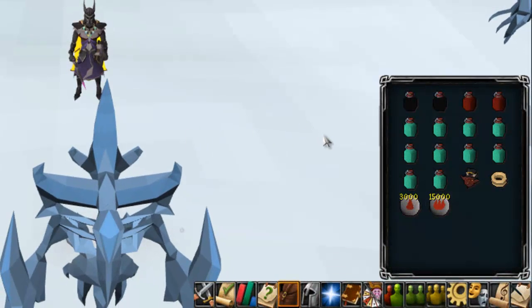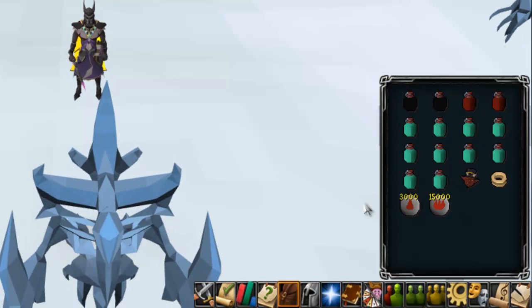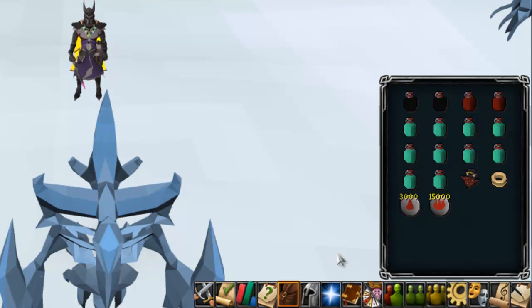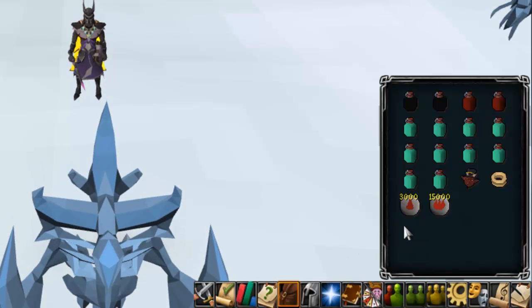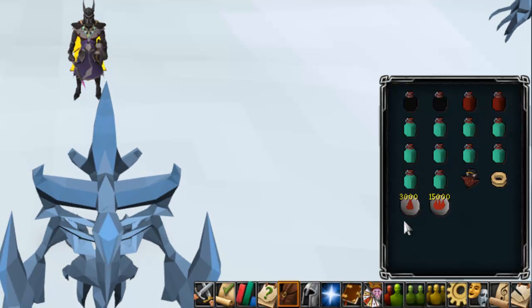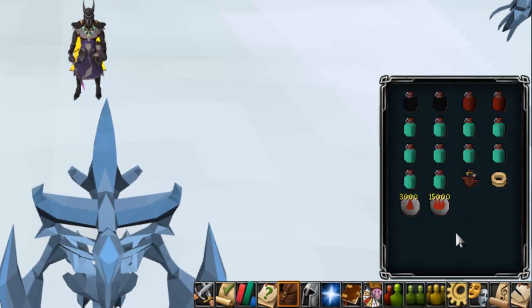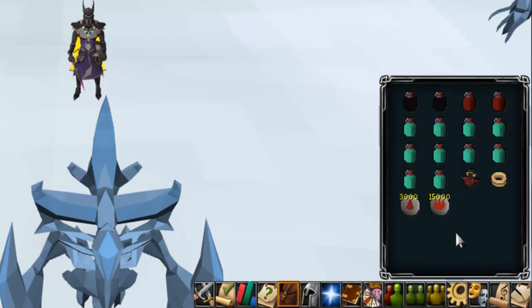The first thing we're going to do is set up the inventory. What I use is 2 Overload Flasks, 2 Prayer Renewal Flasks, 10–14 Prayer Restore Flasks — more or less depending on whether I'm using a Familiar. Optional: a Charming Imp for easy charms and an optional Teleport. I use the TokKul-Zo because it teleports me to the Fight Caves, which has easy access to a bank and a fairy ring. Don't forget the runes! This inventory will last around an hour, with more or less supplies if you bring a Yak.